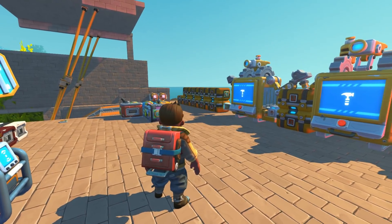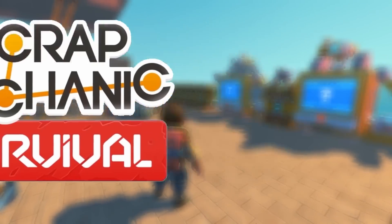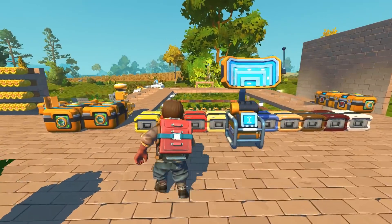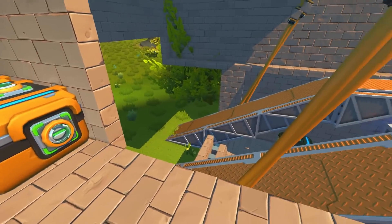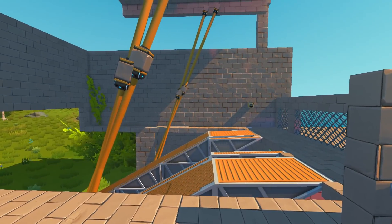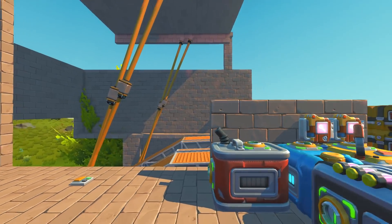Hey everybody, it's Moonbow here and welcome back to some more Scrap Mechanic Survival. Today we're going to be doing some more base building work. At the moment I've got my awesome survival truck and we also have the awesome hideaway ramp system where I drive up the ramp with my truck and then it brings the ramp up and hides the vehicle — it's really awesome for keeping everything safe.